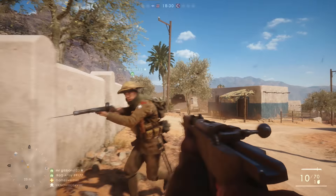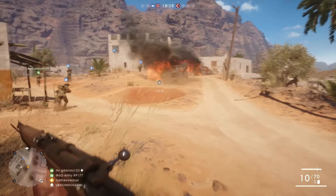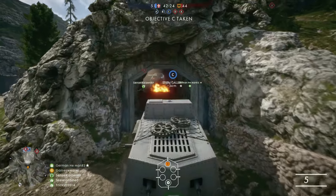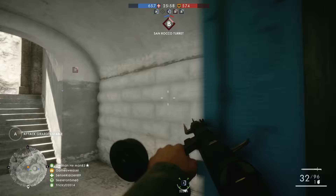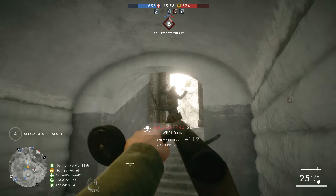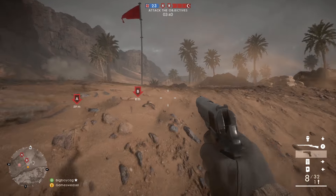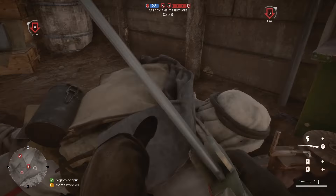Battlefield 1 goes right back to its roots with a setting in World War 1. There are no jetpacks, war jumps or guided missiles here. This one dials things right back to the days when your reload took ages, you had to rely on your aim, and sometimes you'd even take advantage of a four-legged friend to get from A to B and chop your foes down from above.